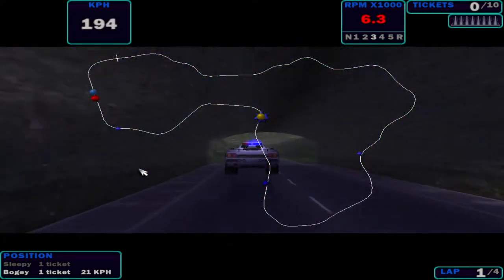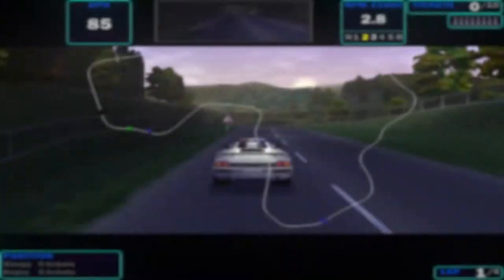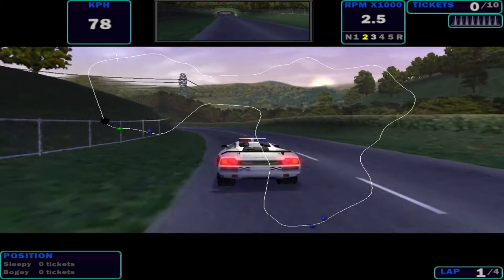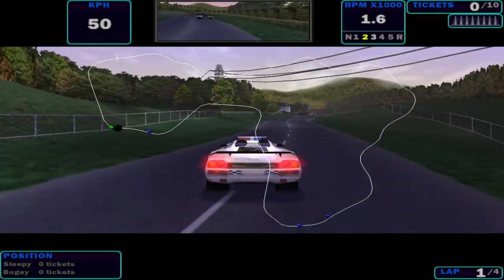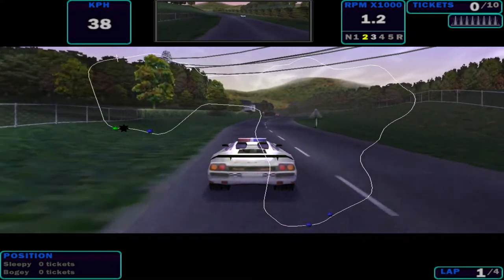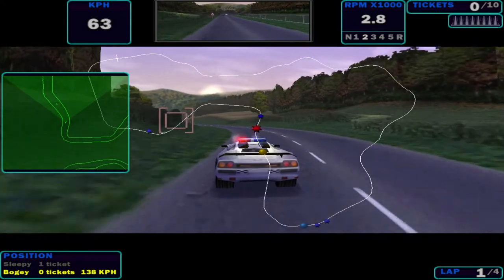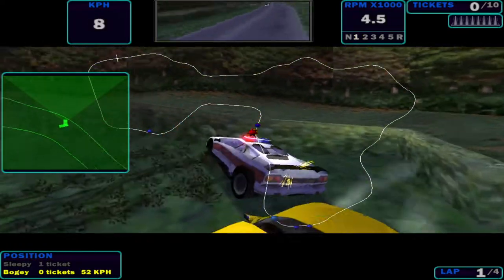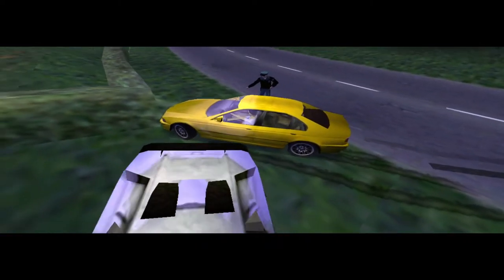Now I will do a recap on how to do a draft U-turn to intercept the speeder ahead. This is a technique used by Need for Speed 3 AI cops — it's very efficient, so you have a higher chance if you do this maneuver.